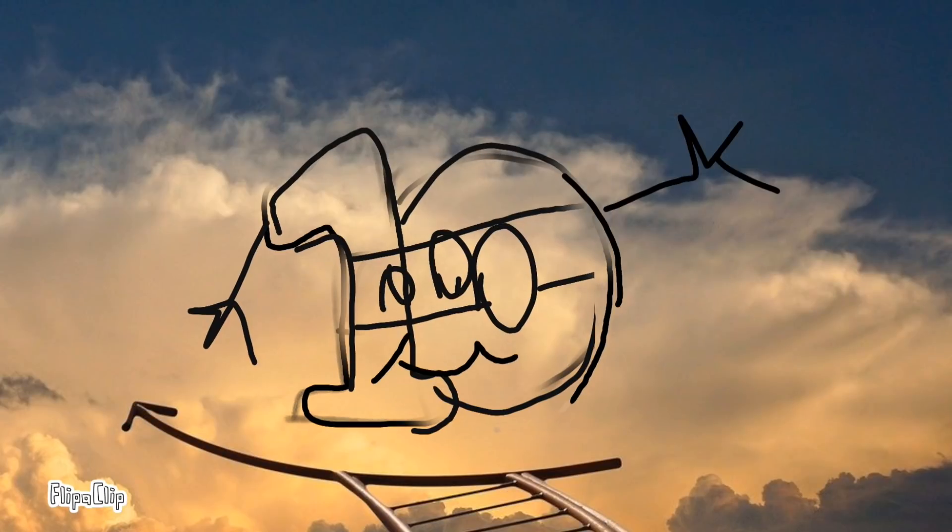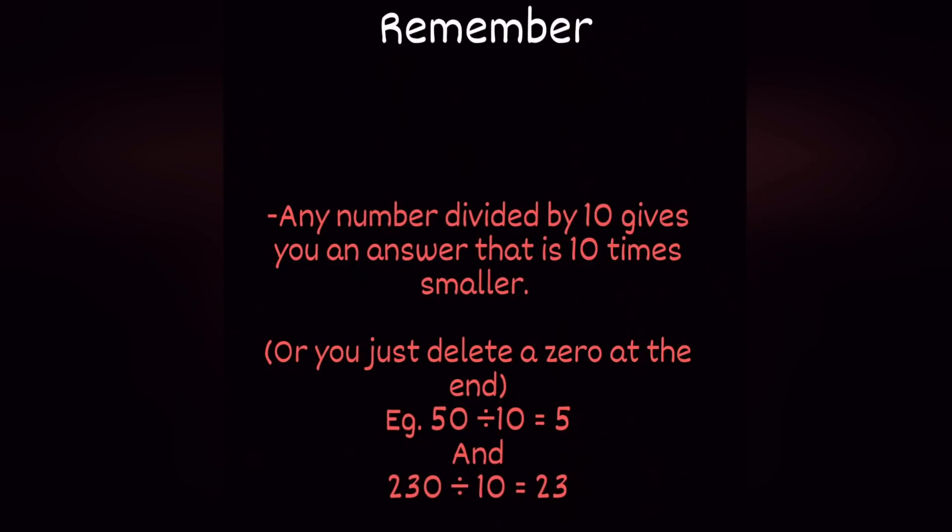Ninja 10 was a hero. He's smiling now! Until next time Ninja 10, bye! Remember, any number divided by 10 gives you an answer that is 10 times smaller, or you just delete a zero at the end of that digit.